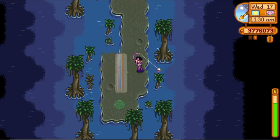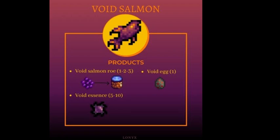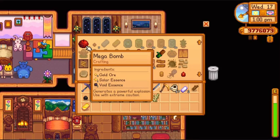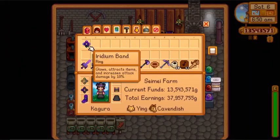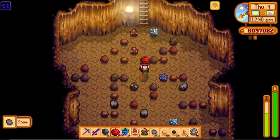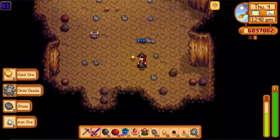Next is void salmon. Caught in the witch's swamp, void salmon produces roe, void essence, and void egg. Void essence is an ingredient for crafting mega bomb and iridium band, both of which are beneficial in terms of mining and combat. It might help in your preparation to enter the Skull Cavern.